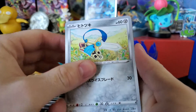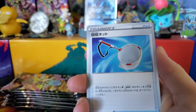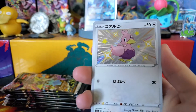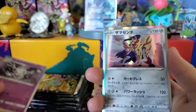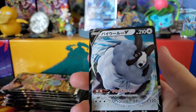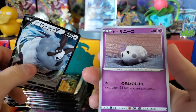We have the Sword item card, the bug that no one likes, Coughing, Scoop Up Net, Runerigus, and a shiny Ducklett — there's our first shiny of the day. Then we have a hollow Cursola, hollow Zamazenta, Double V, and then a reverse Galarian Cursola.